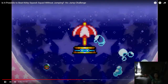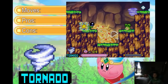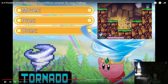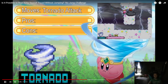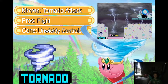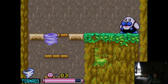We mix and get Tornado. Tornado has been an incredibly useful copy ability in just about every game in which we've had access to it, and Squeak Squad is no exception. By turning into a tornado, Kirby effectively gains the ability to fly. That flight is a bit unwieldy to control since you have to constantly be moving diagonally while in the air, but it certainly beats what we had going with Fire and definitely gets us past these overhangs.